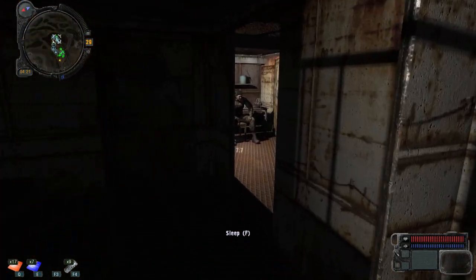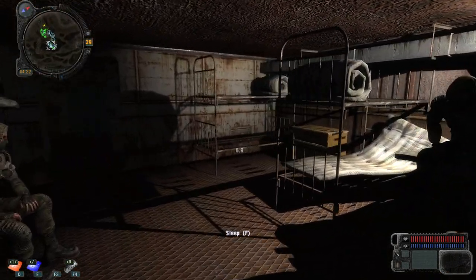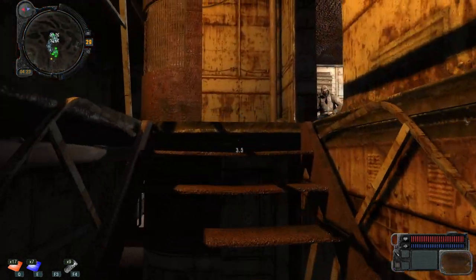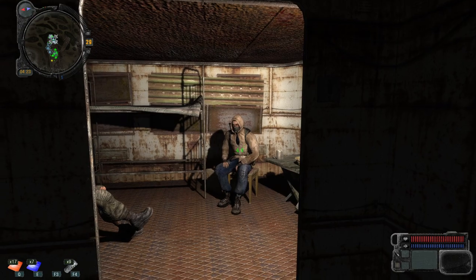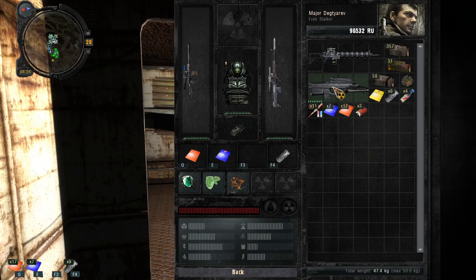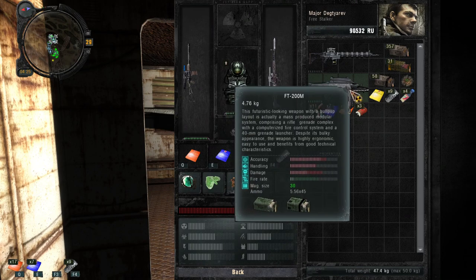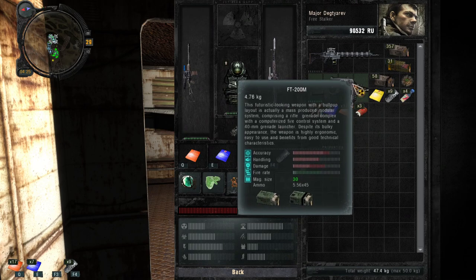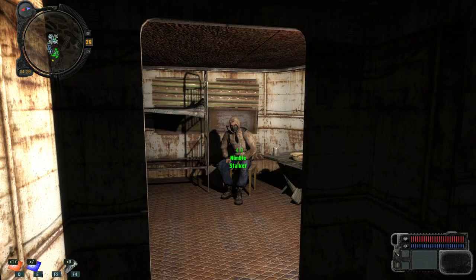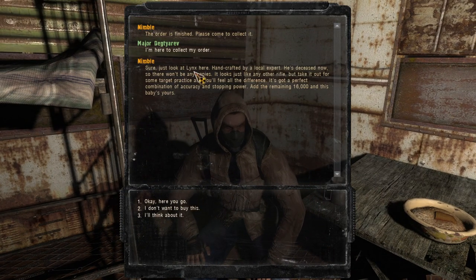Welcome back Stalkers, our expedition continues. In our downtime I made a couple of orders with Nimble just to explore what he can deliver. A lot of those sections provide unique weapons, like this one over here. If you watched Stalker Shadow of Chernobyl or Clear Sky, you know this is one of my favorite weapons in the game. Nimble managed to acquire this one for us, and we placed an order for another one — he's going to give us a Lynx.